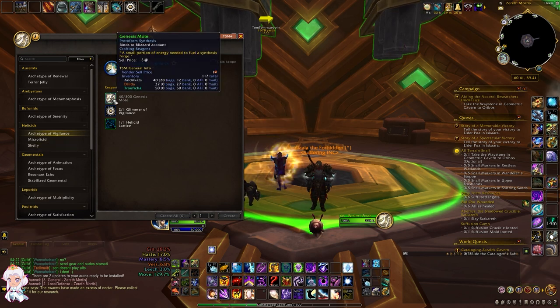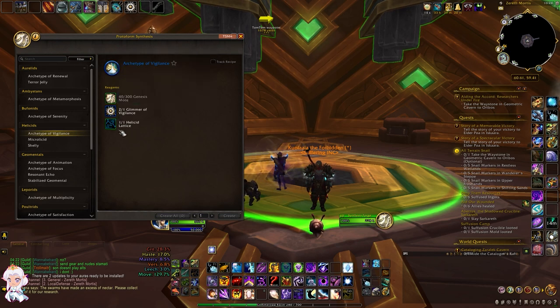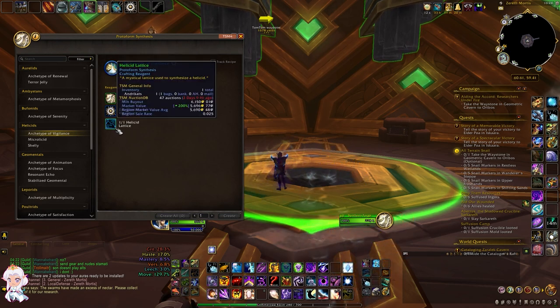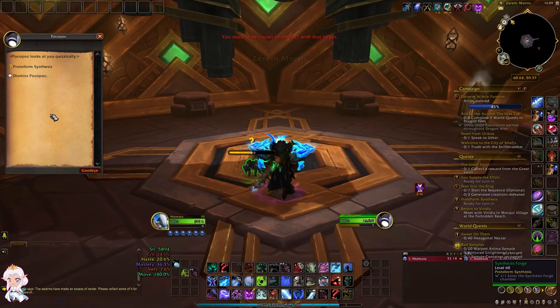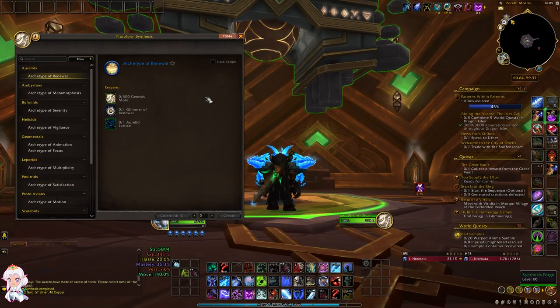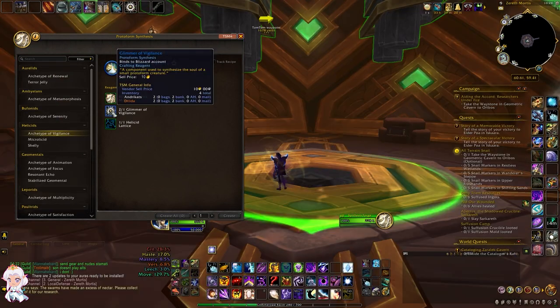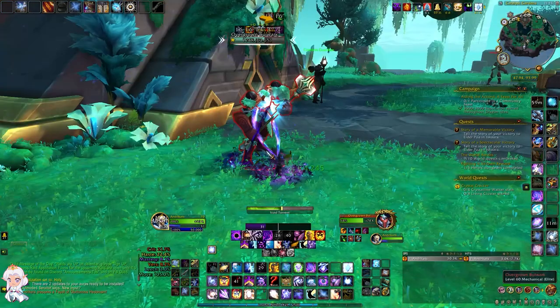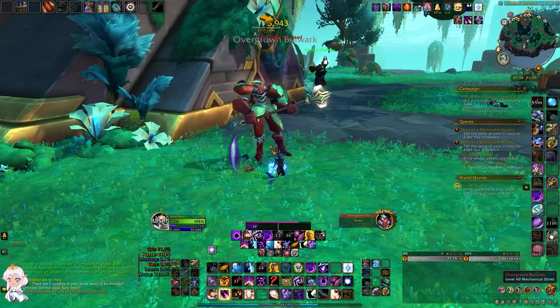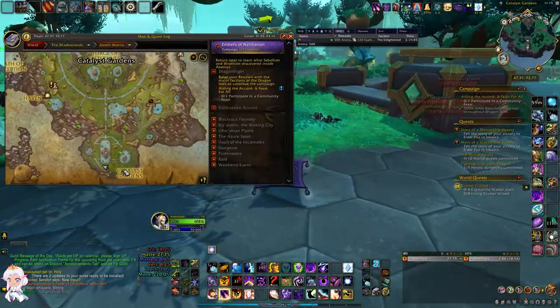And with that we have arrived at the final snail from Protoform Synthesis: the Archetype of Vigilance. There is no schematic to find for this one — you will unlock it automatically just by unlocking the Protoform Synthesis, and it will be given to you freely along with other archetype pets. The glimmer component for this one is called the Glimmer of Vigilance, and it can drop from overgrown protector mobs like the Overgrown Bulwark or the Drifter, found in the Catalyst Gardens at the southernmost part of the zone.